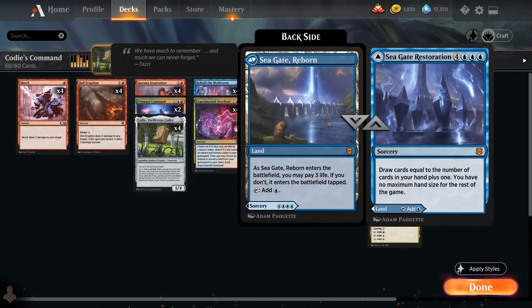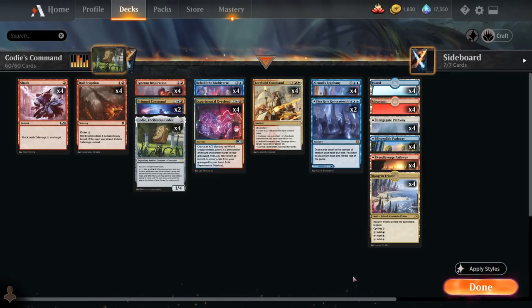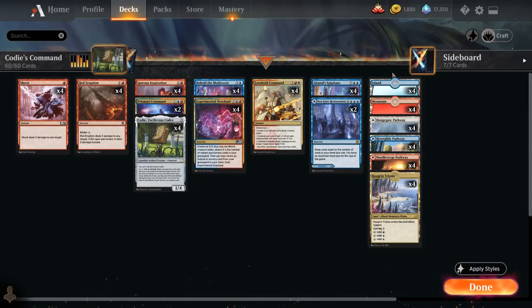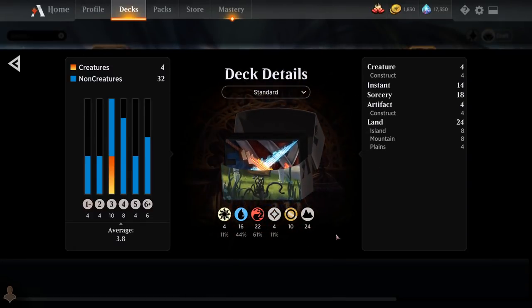We also have two copies of Seagate Restoration as part of our mana base — a seven-mana sorcery that lets us draw cards equal to the number of cards in hand plus one, with no maximum hand size for the rest of the game. The rest of the mana base includes four Raugrin Triomes, all 12 pathways in the Jeskai colors, four basic Mountains, and four basic Islands. We really only need a single white source, and if Kodi is in play it can also fix our mana. Now let's jump into some games.